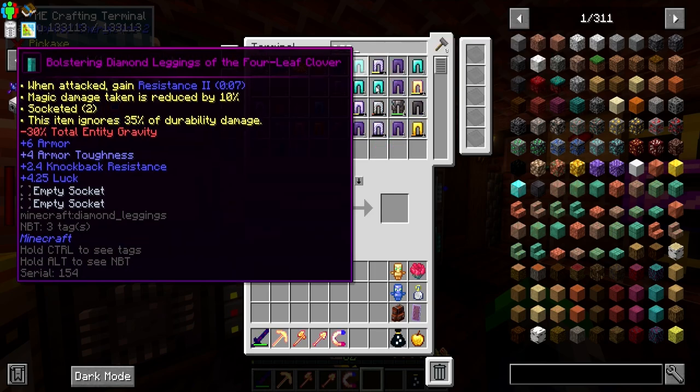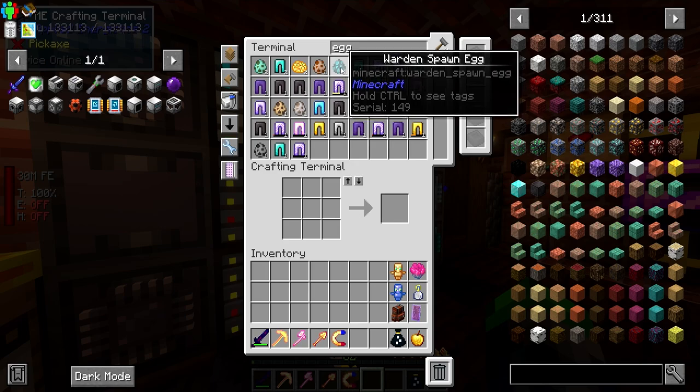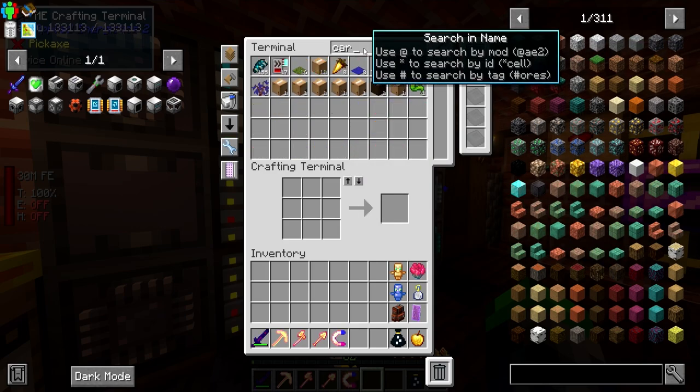While farming the Warden, because our sword has Capturing on it, we got a Warden spawn egg. I think you know what that means.